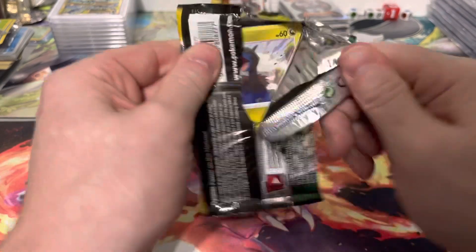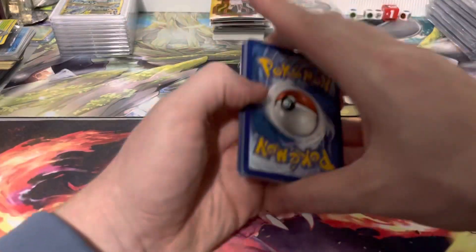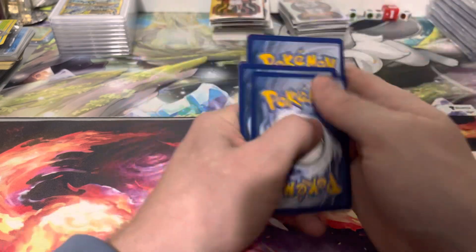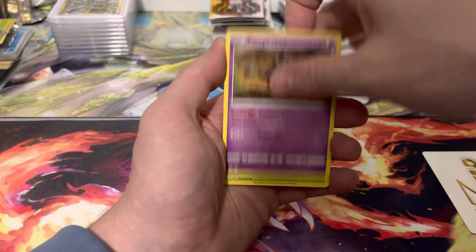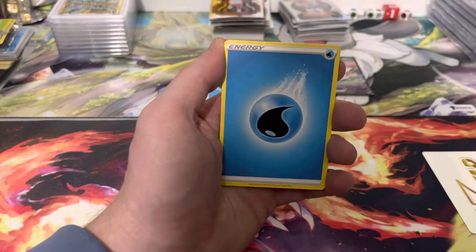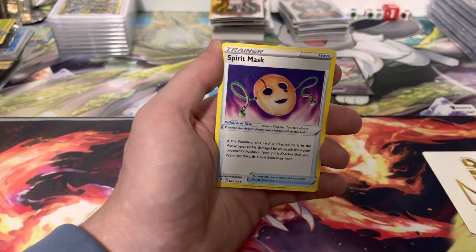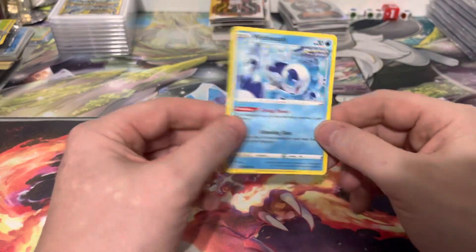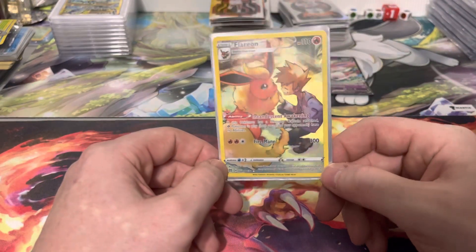On to our last one — Evolving Skies, where we can get some Eeveelution Alt Arts along with Rayquaza. We got a Dino, Carvanha, Pumpkaboo, Gossifleur, Fletchling, Energy, a Badge, a Herdier, a Spirit Mask, Zekrom, and a non-holo Wishiwashi. So it's all non-holos. All we managed to pull was the Flareon TG card.